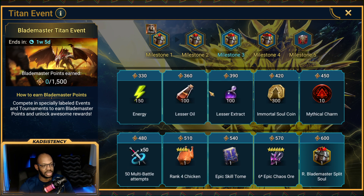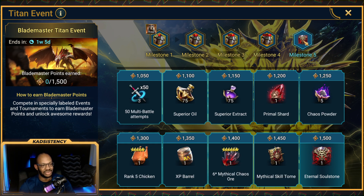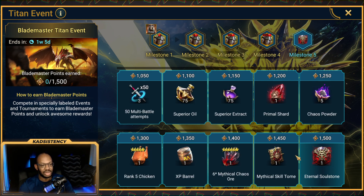Along the way there's some energy, ancient shard, more energy, soul coins, oil, extract, greater oils, gems, void shard, dust, immortal, and then the really super juicy stuff: maulstone 5, superior oil, primal shard, mythical tome — notably no legendary tome unfortunately — but there is a mythical tome and an eternal soul stone at the top.